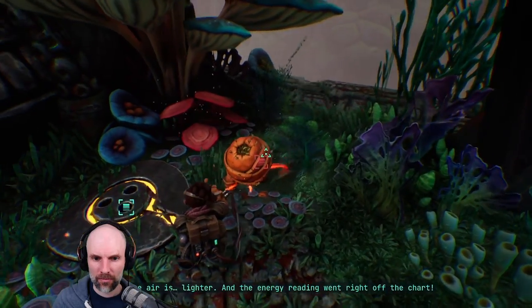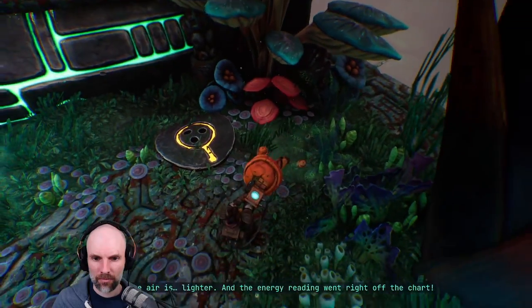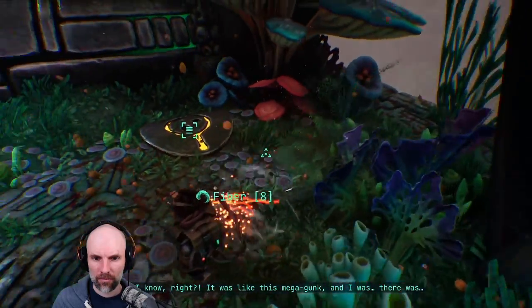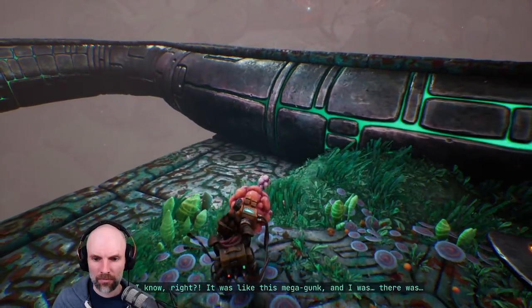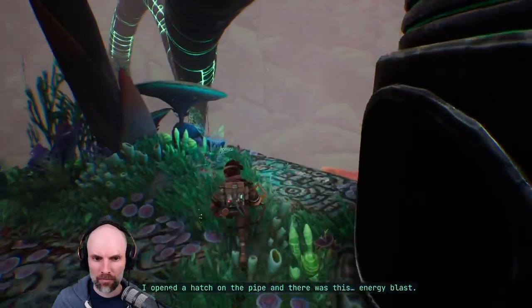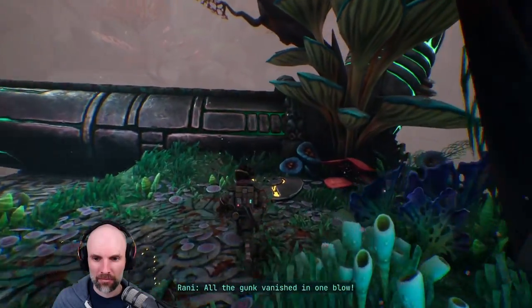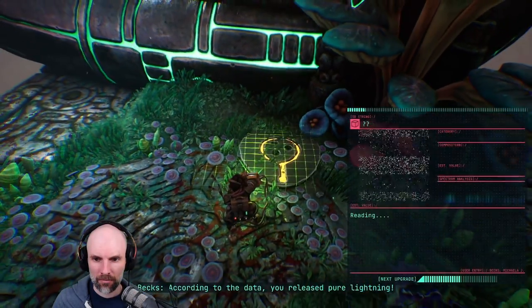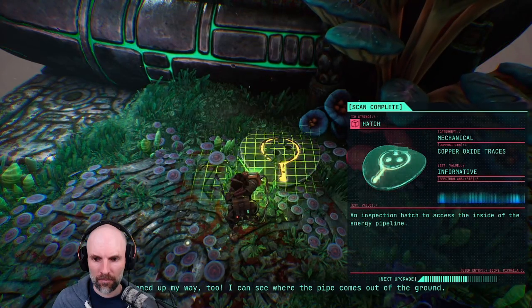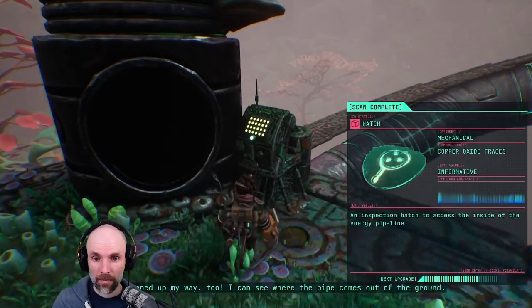The river's clearing up. The air is lighter and the energy readings went right off the charts! It was like this mega gunk and I opened a hatch on the pipe and there was this energy blast. All the gunk vanished in one blow. According to the data, you released pure lightning! It opened up my way too! I can see where the pipe comes out of the ground.